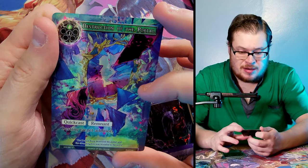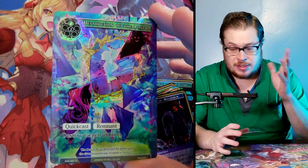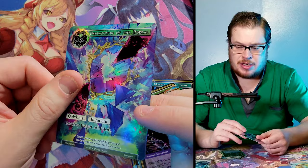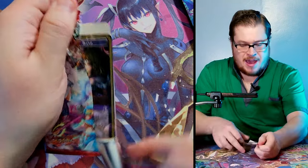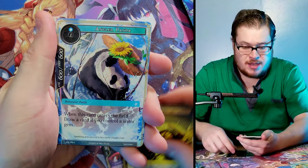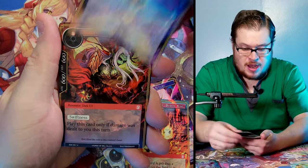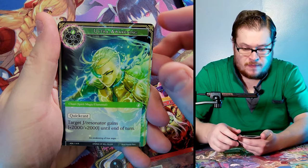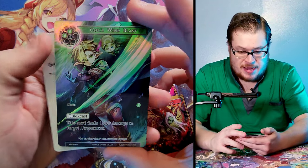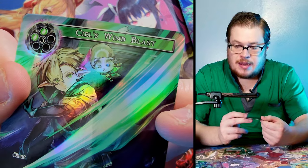Destruction of the Portal uncommon — beautiful looking card, kind of confusing, but some really nice coloring. Something's breaking — it's a portal I guess, looks like a mirror type thing. Interesting, beautiful coloring job. Vampire Bard Devotee, Angular Panda, Blood Ritual, Sword Strike Majean, Dark Elf, Ultra Awakening rare — and Seals Wind Blast. That's sick, very nice. There's a little familiar cat in the background there — that's pretty cool, but it is just a common.